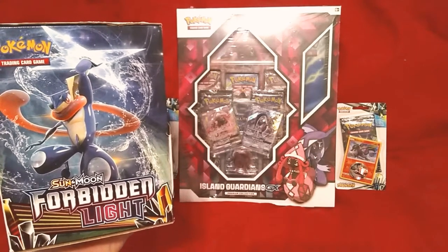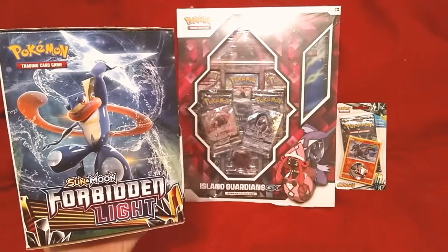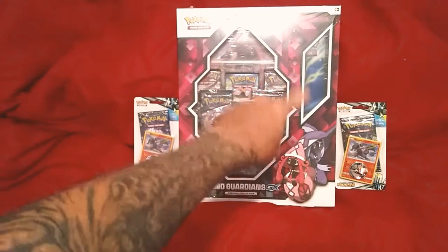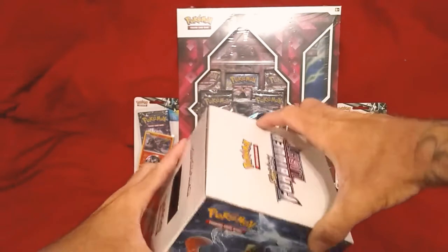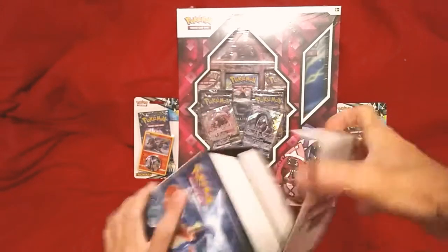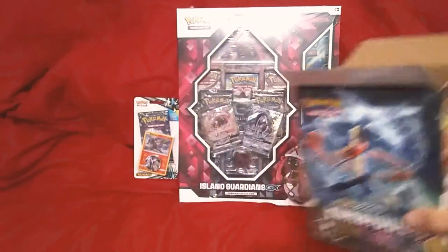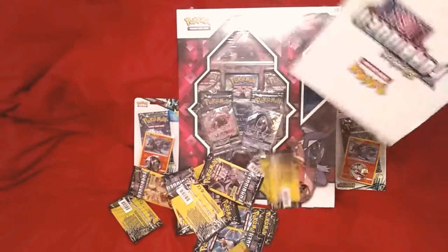Hello guys and gals, we're back! Guess what I found - we got us some Dollar Tree forbidden light Pokemon cards, and we also got us the Guardians Rise. I've been wanting this for a while. With the play mat comes a bunch of cards - Tabu Lele. If you haven't seen my last video, definitely check that out. I went ahead and grabbed the whole entire box, so let's see how many forbidden lights we got.